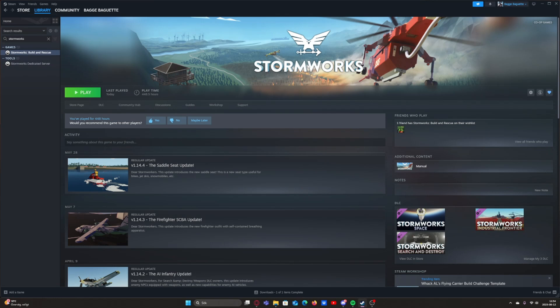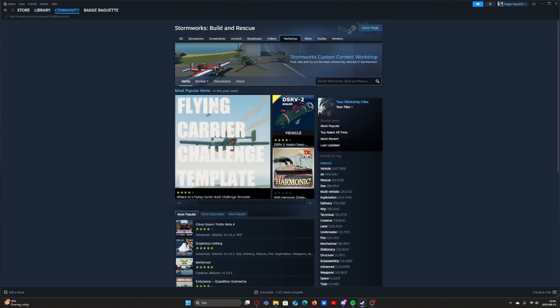Hello everybody, welcome or welcome back. In this video I'll show you how to install and enable mods on the Steam Workshop for Stormworks Build and Rescue. The first thing you want to do is locate under the Play tab this list of buttons, then go right until you see Workshop and press it.